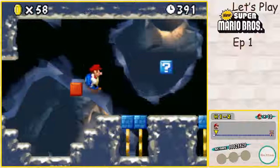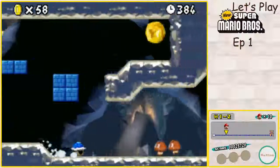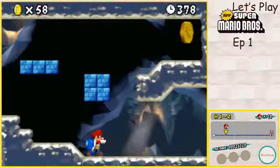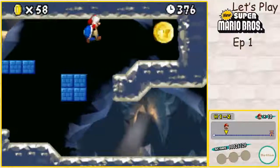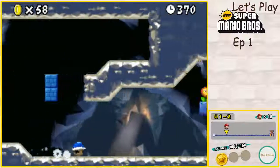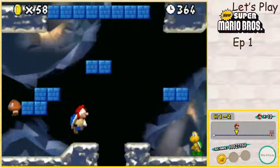Nice, we actually got our Koopa shell. I like this item; it's pretty good. I kind of preferred the fire flower, but it's still a really fun item to use. I wish they would have brought it back in some other Mario games. Like, I really — damn it.